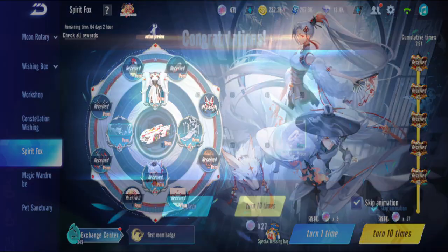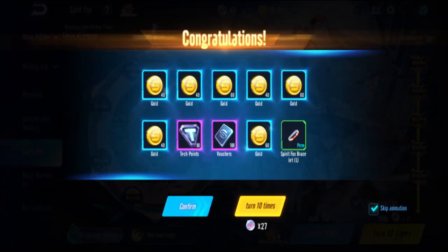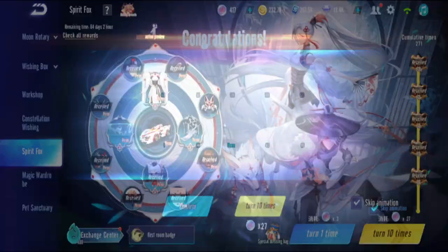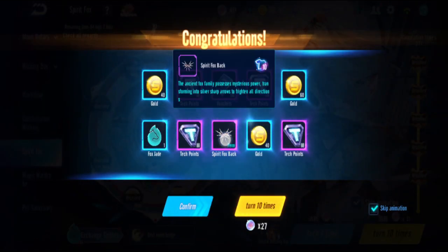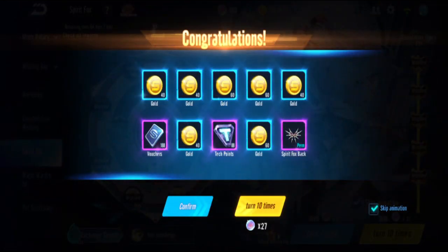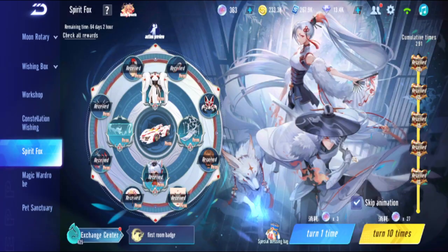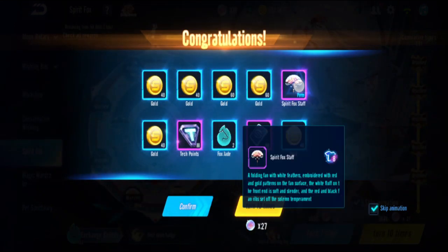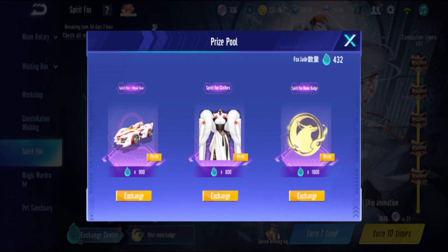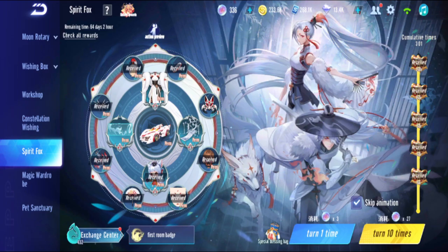Pull twenty-five - bracelet. Twenty-six - mask duplicate. Twenty-seven - back duplicate. Twenty-eight, twenty-nine - back duplicate again. Pull thirty - duplicate. I've got 400 fox jade now, that's halfway already! This might be closer than I thought but I'm running out of crystal balls.